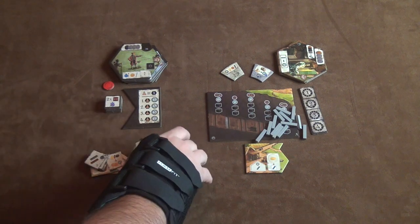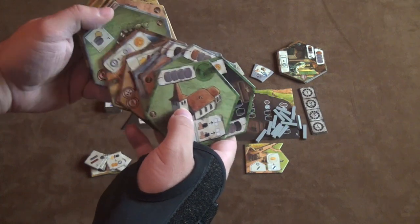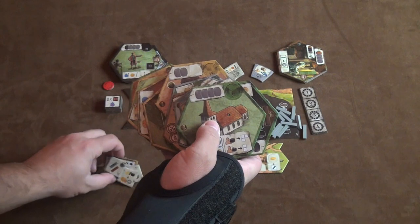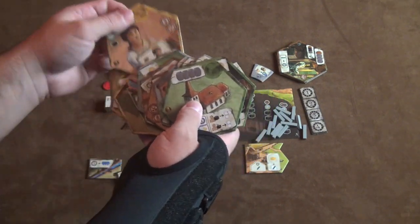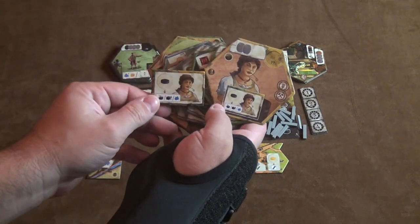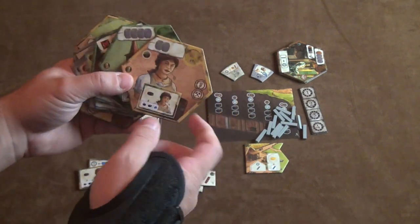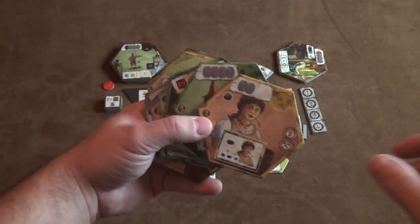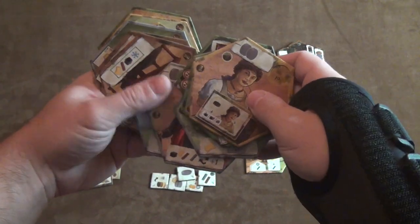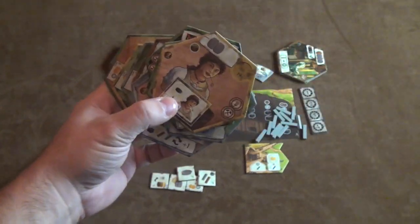The first expansion module is new tiles. There's a bunch of new tiles that you can mix in with your regular tiles — they have different effects and corresponding tokens. If you're using the Maiden, you would also get these tiles from the Maiden, just like every other building. You swap these out for your regular buildings and can use them in addition to or instead of your regular buildings, playing the game the exact same way you normally would.